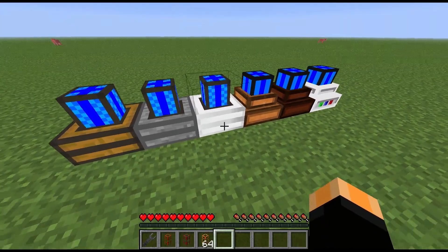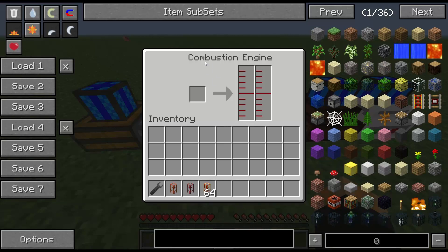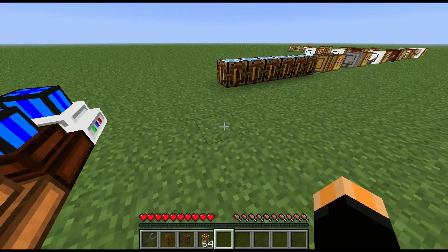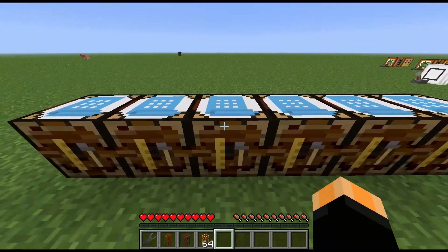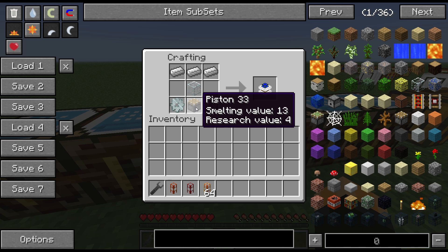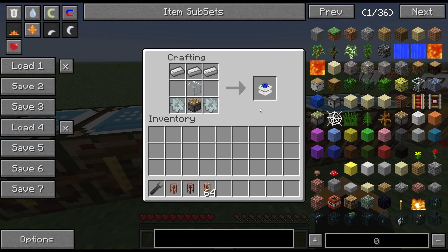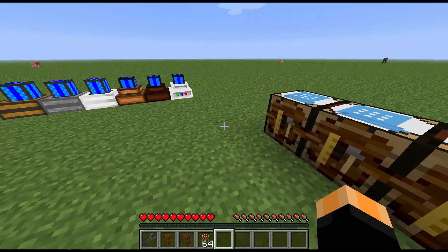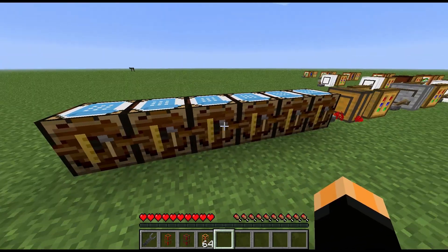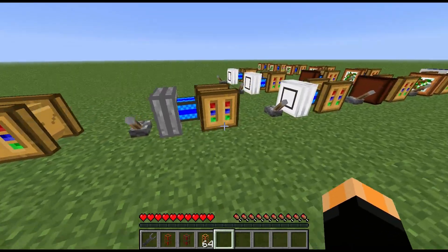Welcome to another block spotlight. Today we're looking at the combustion engine. The recipe is three iron ingots on top, your normal glass, a piston, and two iron gears. That gives you the combustion engine, which is the top tier engine for BuildCraft, available in BuildCraft 2 and 3.